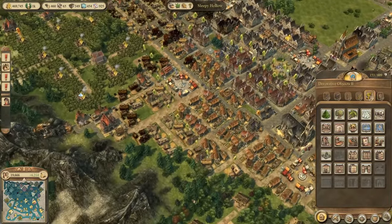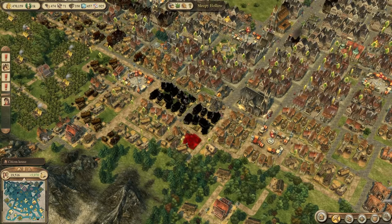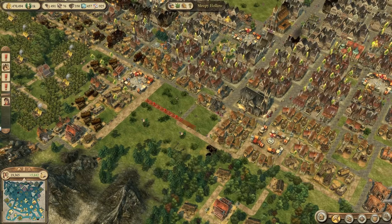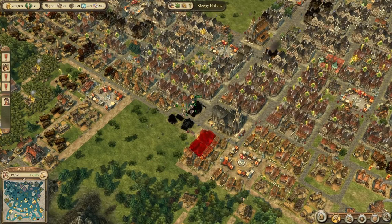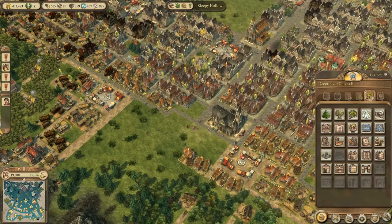We still want to build the Imperial Cathedral. After tinkering around, you can place it on the edge of the map — not as beautiful as the center, but we still have another plan for the center. So that's a good thing: I have a Plan B.